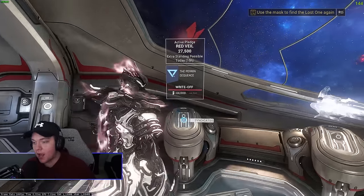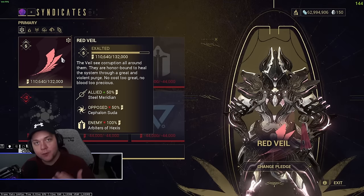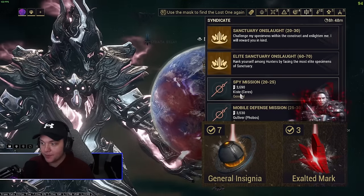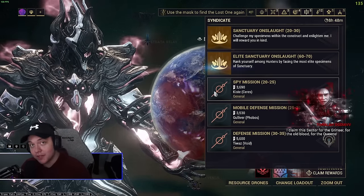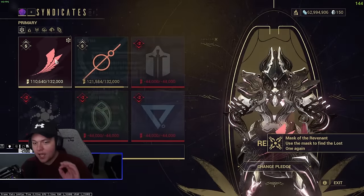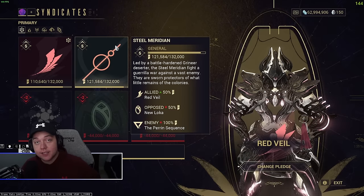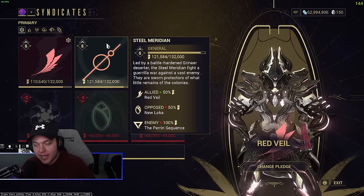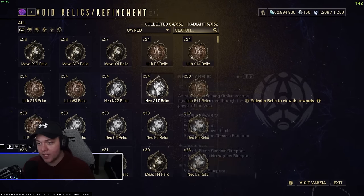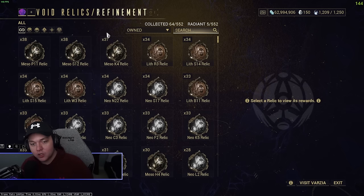Do your syndicates — this is game time, this is what we've been grinding our syndicates for. If you save your standing and save your medallions, which you should be doing every day from syndicate missions, that's super powerful. The medallions will still count after your daily cap, so you can in theory cash in an unlimited amount of standing on relic packs. As soon as Gauss Prime is in the game, he's in the relic packs, so just buy all the relic packs.